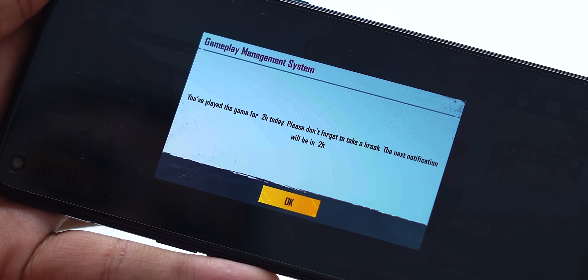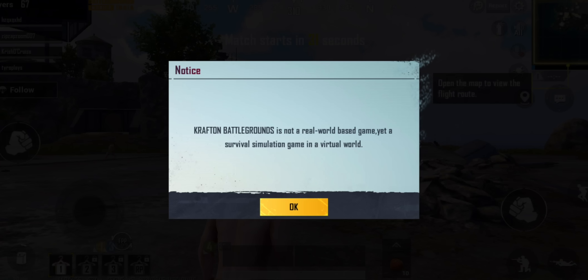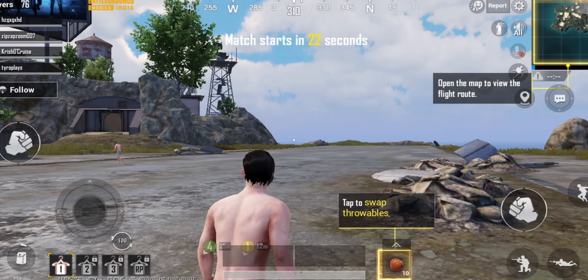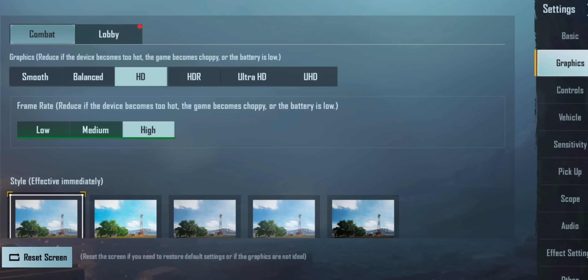There is now a gameplay management system in BGMI. In simple words, it will alert you when you play the game for a long time. This is due to huge pressure in India from courts and elsewhere regarding children spending a long time playing PUBG. There's also a small warning at the start of the game: 'This is a simulation game set in a virtual world and does not represent real life. Please play in moderation. Take frequent breaks and play responsibly.' There is also a warning when you open the app every time.